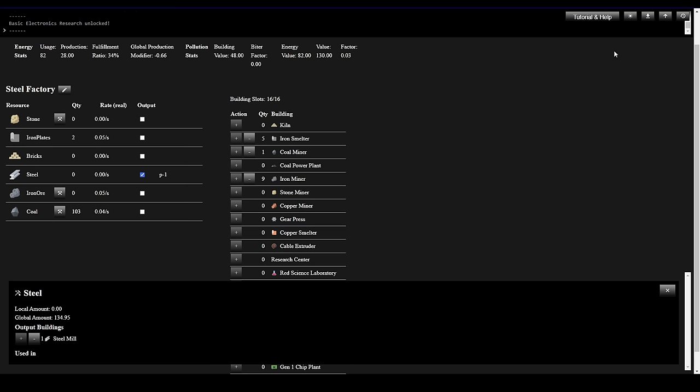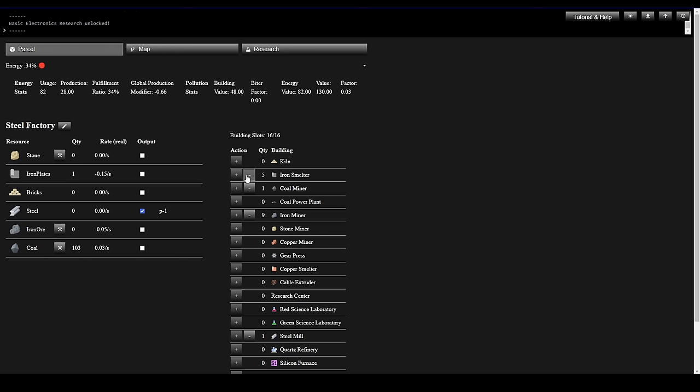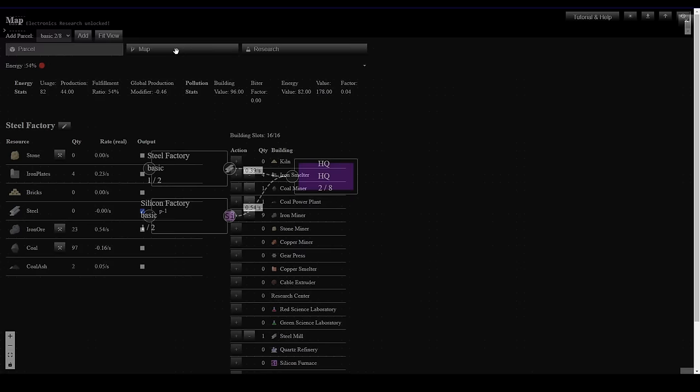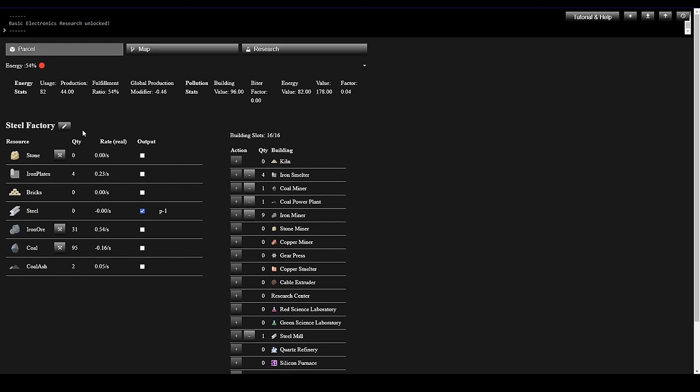We're exporting 0.29 Steel per second. Let's make a change — we'll pull back one Smelter to make room for a Coal Power Plant. Our fulfillment ratio went up to 54%. Iron should start climbing since we've got one extra ore miner, but coal is starting to decline. Back to the map — our transfer rate is 0.46, which is pretty low. Not happy about that. Let's try taking back an iron miner and adding another Coal Power Plant — now at 74% fulfillment.